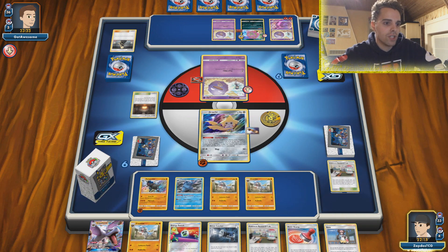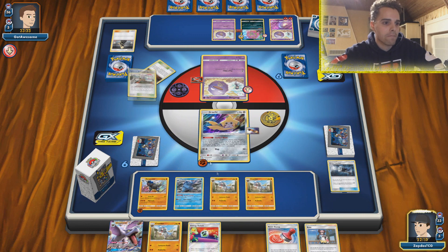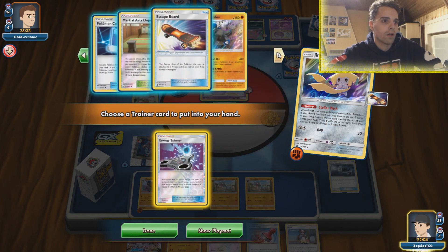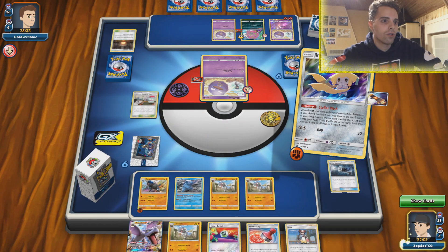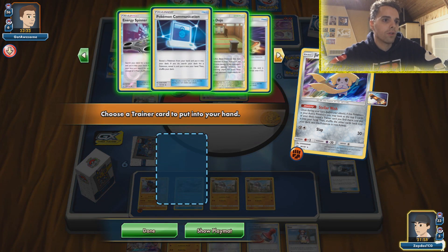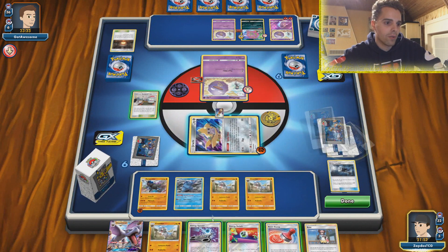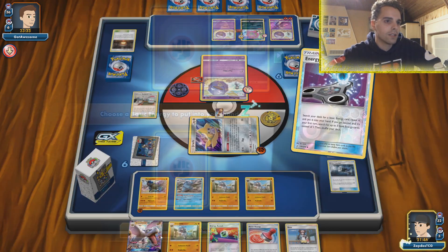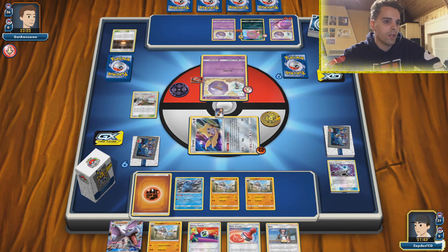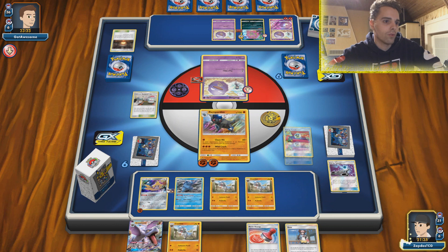I don't think he runs GX's so getting rid of Great Catcher thanks to the Giant Heart. Smacking down Research Lab again, using Stellar Wish — Energy Spinner, just what I wanted. Fighting the Martial Arts Dojo could also help out — Martial Arts Dojo or an Energy. Going for Energy Spinner since we already used Pokemon Research Lab. Getting that one single Energy, and with Caracosta in play the Spiritomb will be a little bit slow since Hustle Belt isn't working. Now retreating for free and going with the Energy Switch, getting the first attack off with Wild Crash.